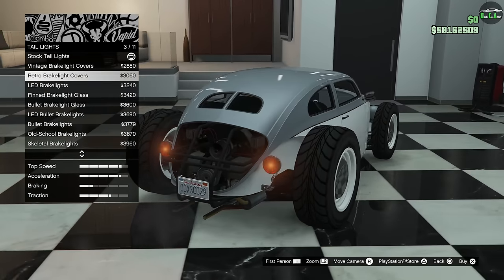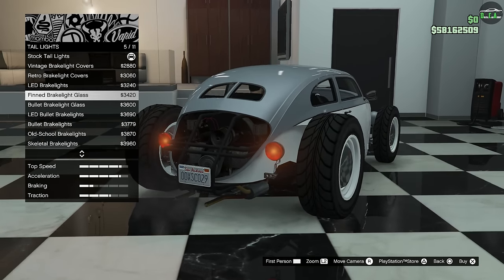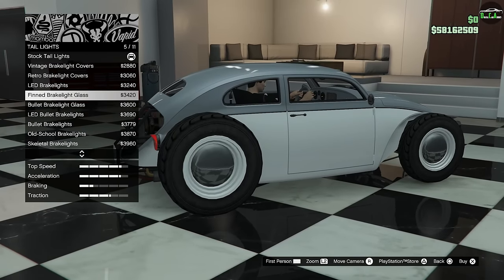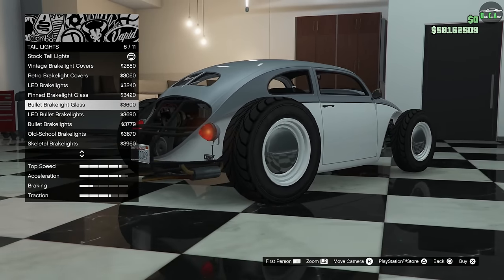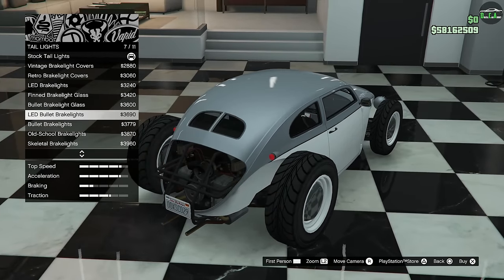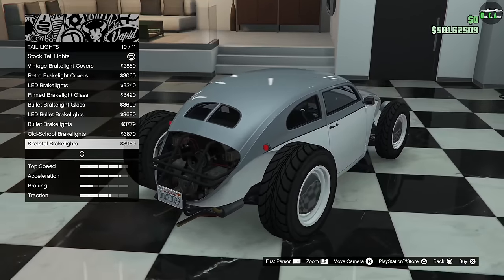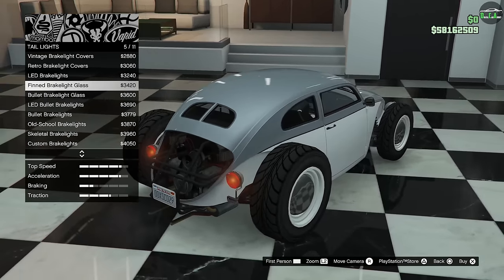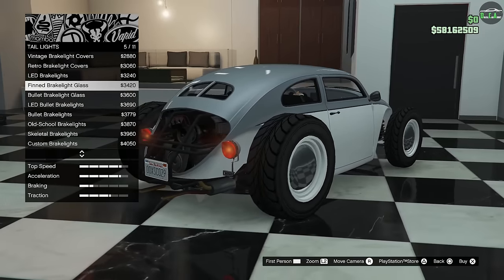Moving to tail lights — you have vintage, retro, LED, brake lights. The Fend option — oh that is sick, look at that. Bullet. I've never seen so many headlight and taillight variants on a car in GTA — this is pretty cool. Now it moves them up there, that is so sick. The customization for this thing is pretty insane. I do like the Fend one a lot, we'll do that.